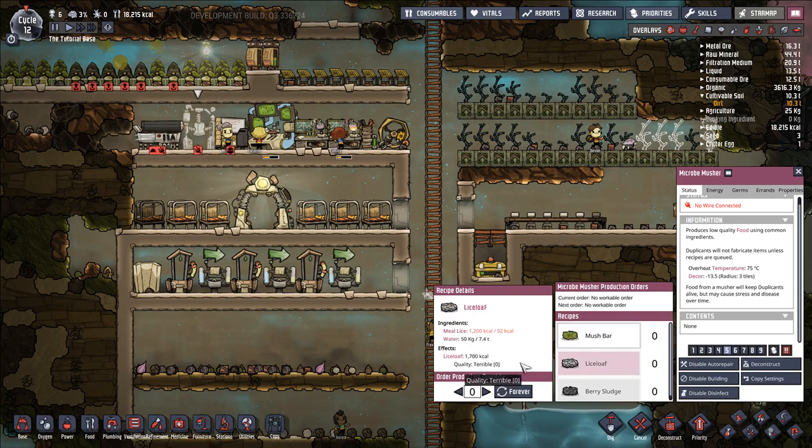Similarly, lice loaf aren't very good. They raise the quality of meal lice by one, so you're not getting a morale debuff, but you're taking 1,200 kilocalories of meal lice and turning it into 1,700 kilocalories of lice loaf for the cost of 50 kilograms of water. Water is a scarce resource early on — you only really have three pockets of it — and you have to have someone operating the machine. You're only gaining 500 calories from the process, which is not a good use of time. You'd rather just eat the lower-quality meal lice and have nice buildings to offset it. This just isn't worth it.